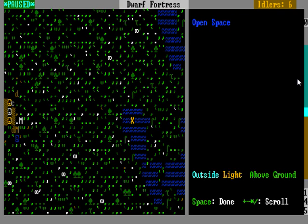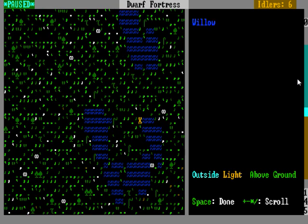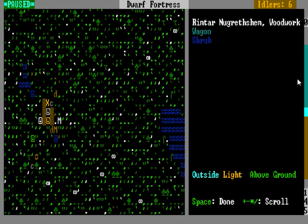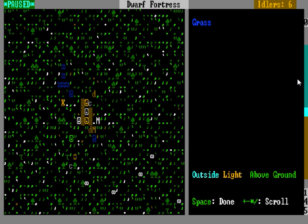Just be aware that the water is there. These pools here are not flowing water — your dwarves won't drink out of them because it's like stagnant ponds, so they won't use them.